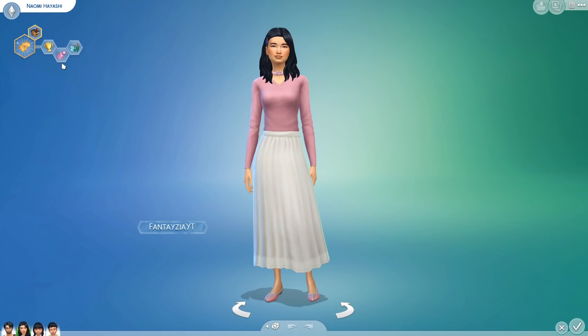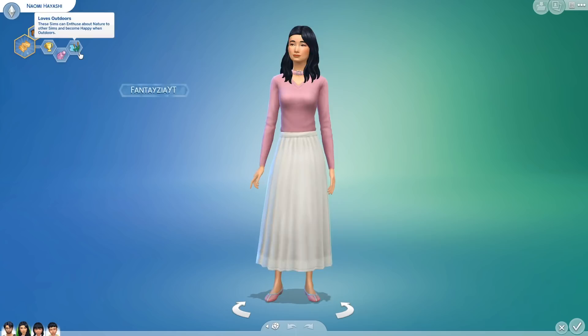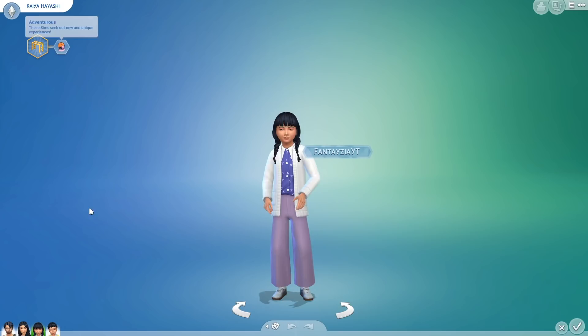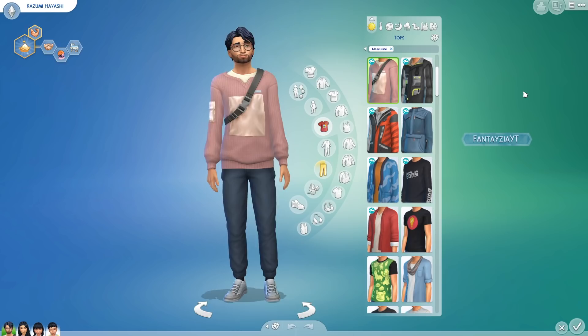Those are the two new aspirations and two new traits. Kazumi is also Outgoing and Family-Oriented. Naomi is Ambitious and Loves Outdoors. Their daughter Kaya is Rambunctious Scamp and also Adventurous — she takes after her dad a lot. And little Miko is Angelic — he is just the most well-behaved toddler.